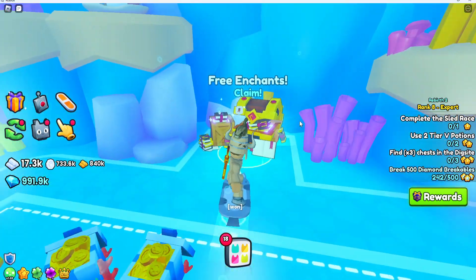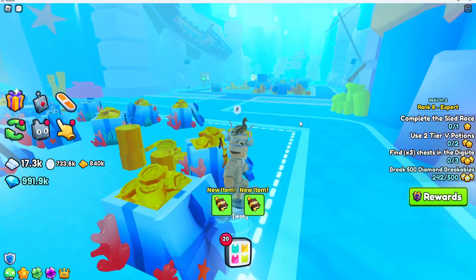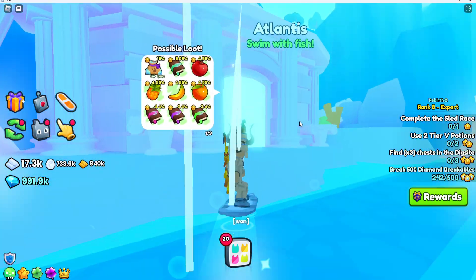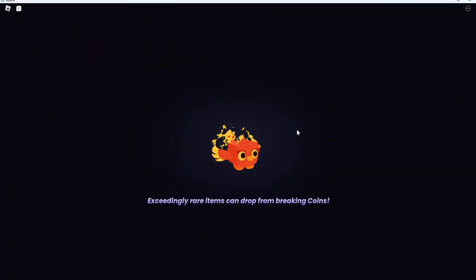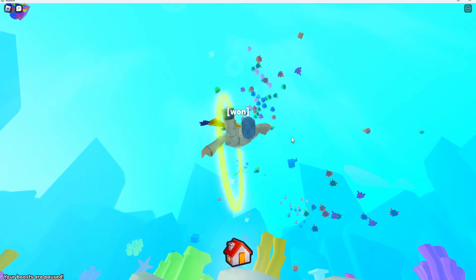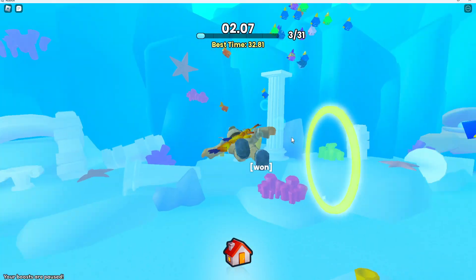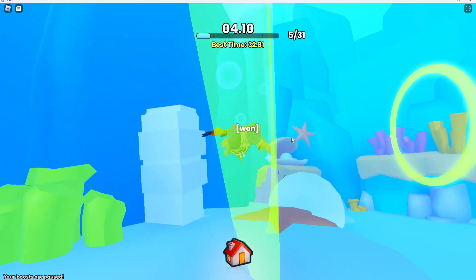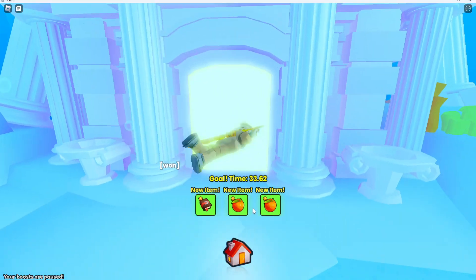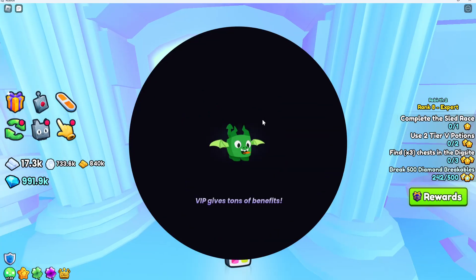Right in the water we have a free enchant this time, not a free potion. Then you can go to Atlantis where you can swim with the fish — there's actually a ring minigame in here where you have to go through all the rings as fast as you can. We got two oranges and a treasure hunting book.